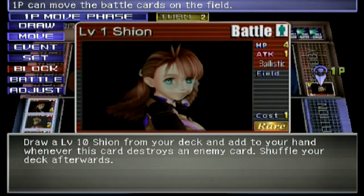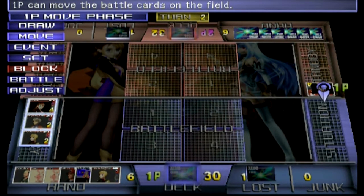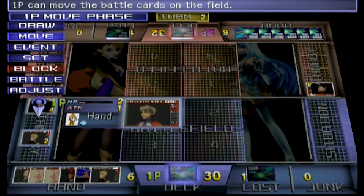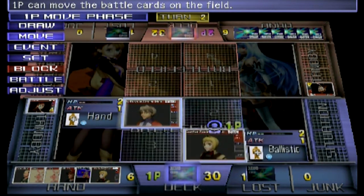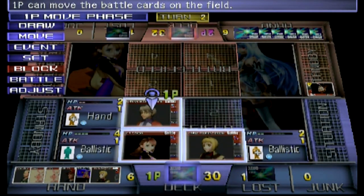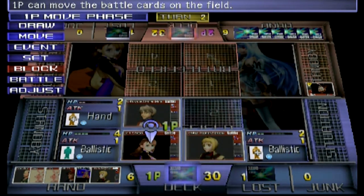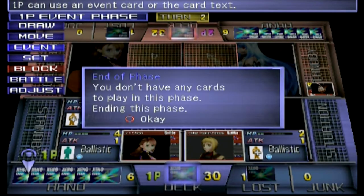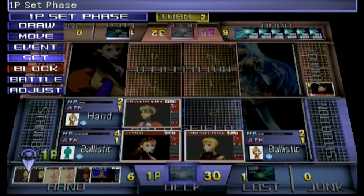I got Shion out there. Moving pawns — that's when you move things from standby to the battlefield. Hands go up front, ballistics can then go behind. I'm going to put Shion in the back so that I can protect her and take damage before she ever goes down. I don't have any event cards — you'll never see me use an event card in the event slot.